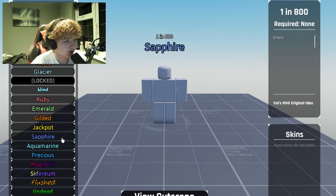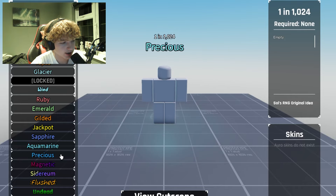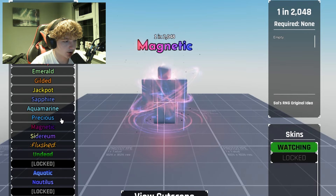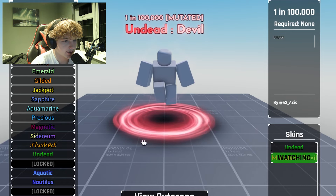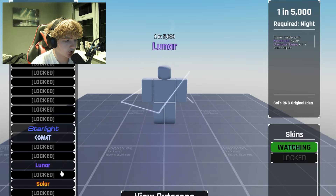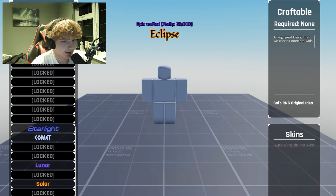Also in the collection: emerald, gilded, jackpot, sapphire, aquamarine, praceous — though I don't have the other version of that one — sidarium, flushed, undead, mutated undead, aquatic, nautilus, starlight, comet, lunar, solar, and eclipse.